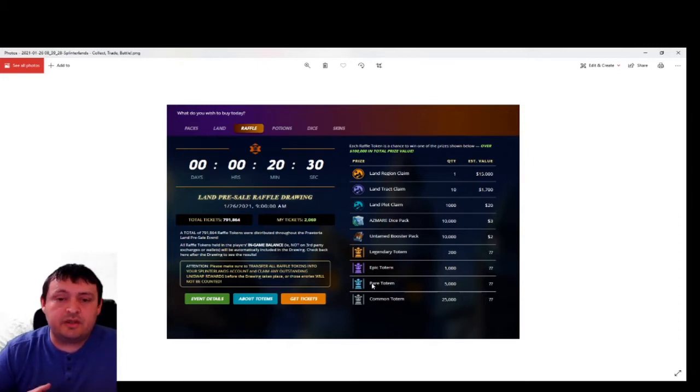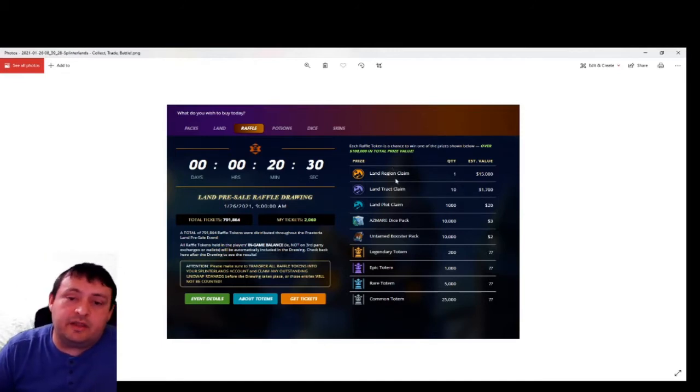The general idea is that if you have a land plot that produces something needed to craft a card, you're going to produce more of it with totems. It's an interesting item. I kind of feel like the legendary totems are going to be pretty valuable, but we can't know that for sure yet. From what I understand, they're going to introduce spells and equipment to the game and we'll be crafting spells and equipment cards — all of this has a bit of speculation to it since none of it is finalized yet. I have 2,000 tickets out of a huge pool, so my chances of winning the best prizes are pretty low.